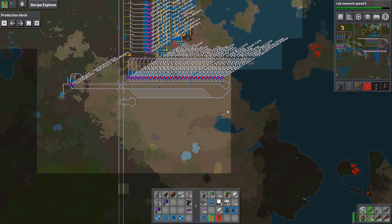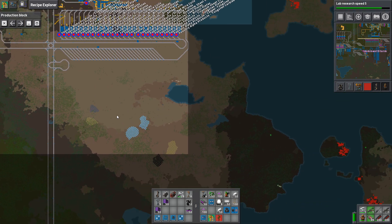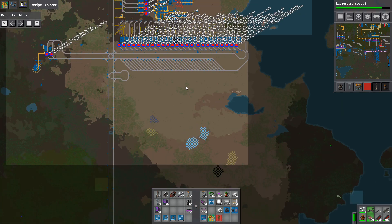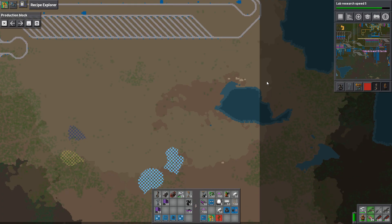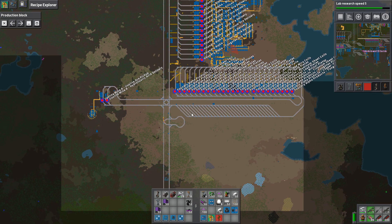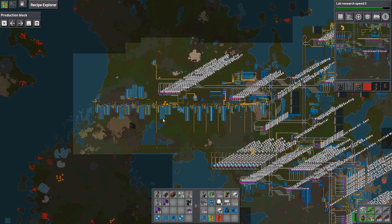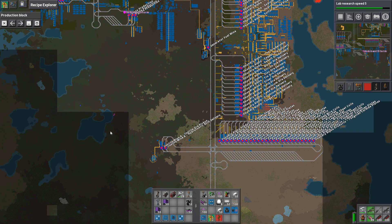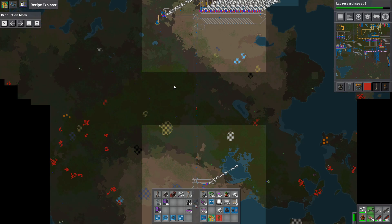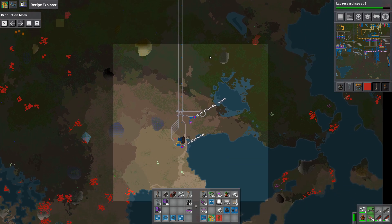That is what we're going to do, and I have decided it's going to be done down here. This is where our electronics are going to be. We may need to fill that little pond or lake there. We're probably going to have to clear a large chunk of forest out over here. And I'm going to have to kill more nests.